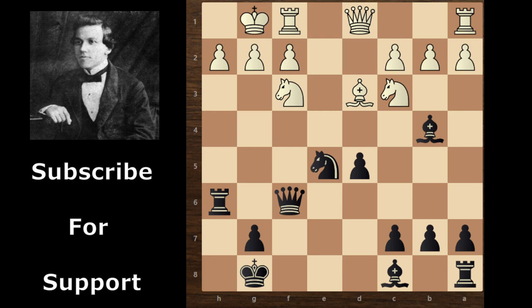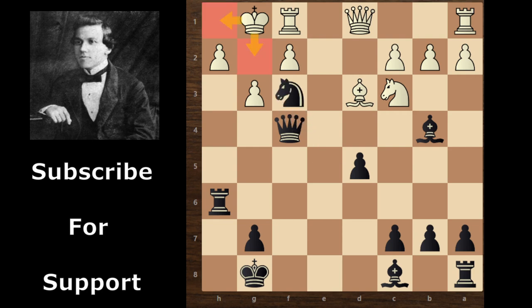Paul Murphy continues with queen f4, and the threat is simple. Paul Murphy wants to eliminate this knight, then queen takes h2 comes and checkmate. If white continues with g3, then knight takes knight comes and king has two options. But anyway, checkmate comes immediately — the knight supports this rook. And if king moves to g2, then rook takes h2 comes and checkmate. So white can't move g3.